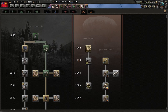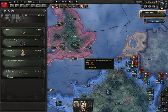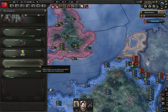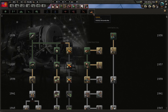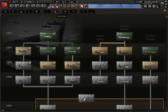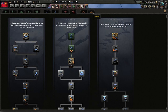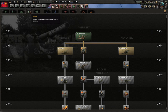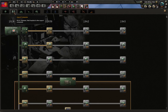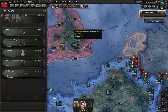We have another research slot — I think it was the computing machine, for the extra research speed. We are in late 38. We could research the heavy fighter for more air coverage, but doctrines we are already doing. We could get better artillery. Can't get tanks yet. We could improve the infantry equipment — that's a 38 tech. Let's do that.